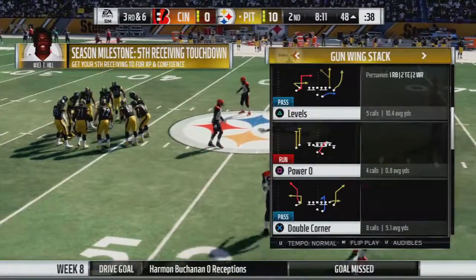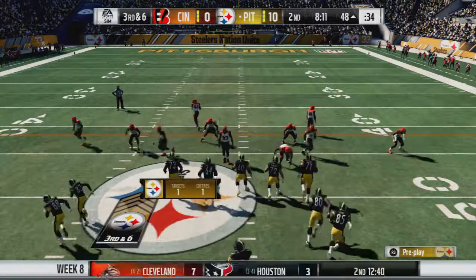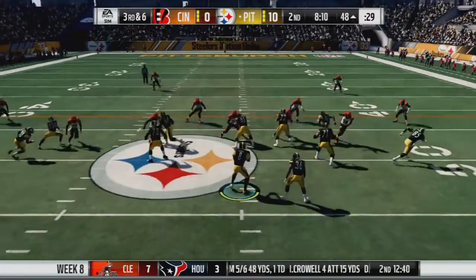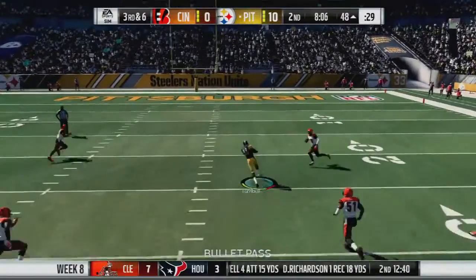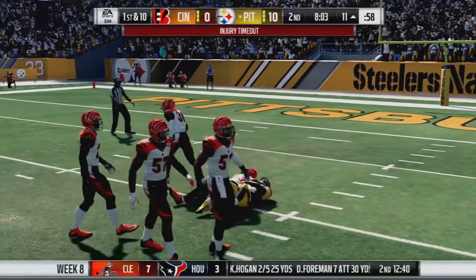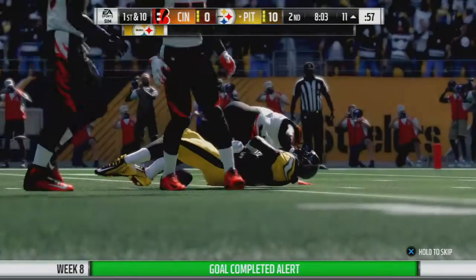Back on offense — they are just giving it to us. Here at midfield, 3rd and 6. It's play action, looking for the man over the middle. Turnbull cannot quite break it for the first down, doesn't quite have enough speed. But he does get a long gain.